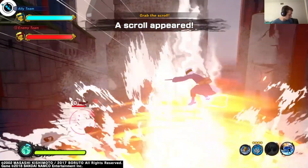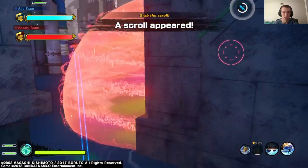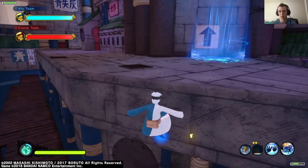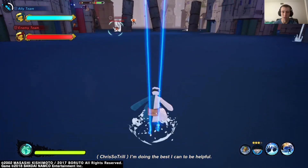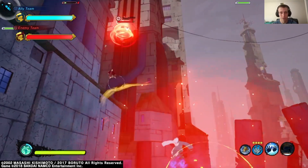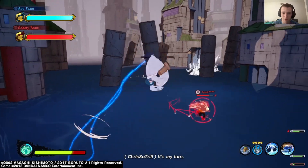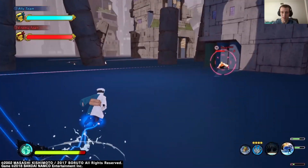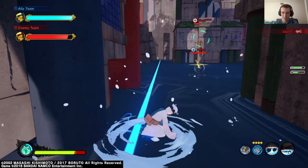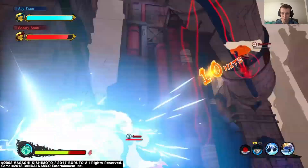I was surviving based off the way I move and the timing of my jutsu. This video was made when the Minato Reanimation DLC first came out, so that's where you're seeing those big red orbs — that was one of his new powers. This is one of my first times using Mitsuki and I wanted to showcase him. I take on Naruto, we go down this little alley and I say, 'What's up, y'all want a scrap? Let's go.'